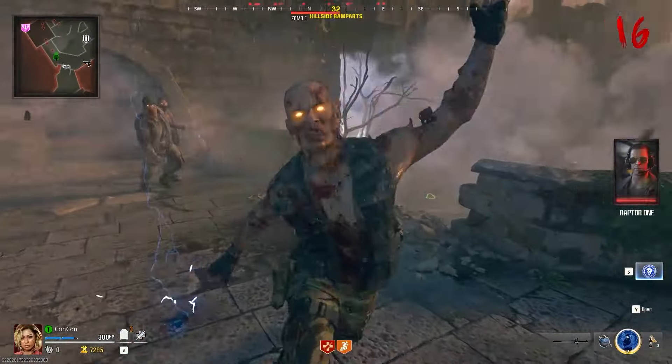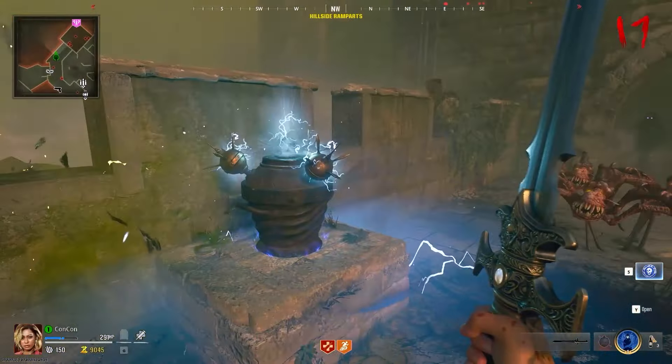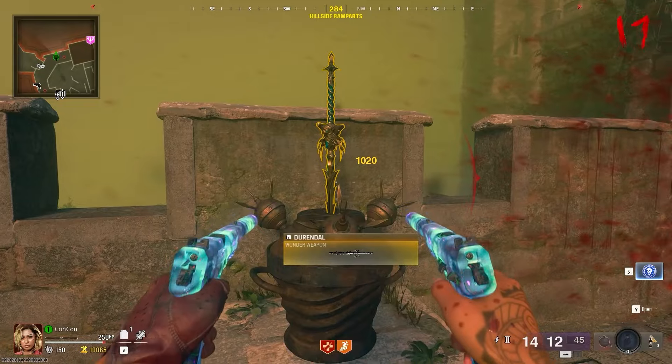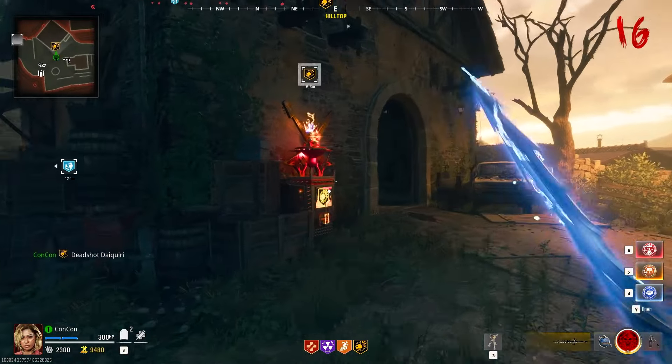When the vase glows with lightning, use the sword. When your sword lights up with lightning, hit the vase to charge it — you only need to do this three times. Then place the sword inside the vase and pick up Durindel, the electric stag sword.